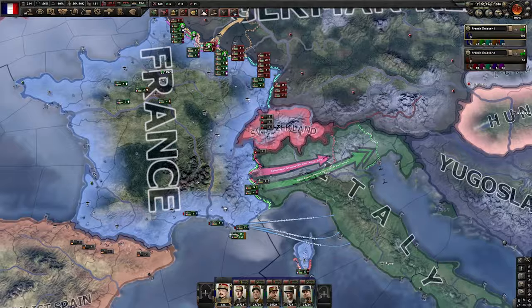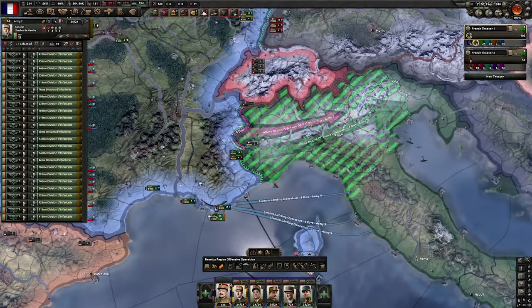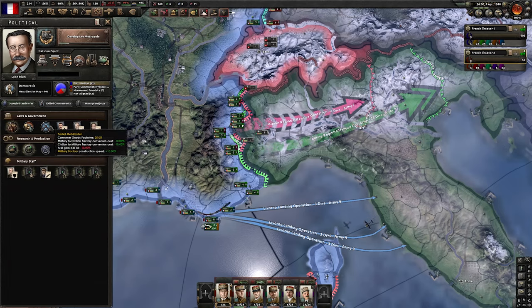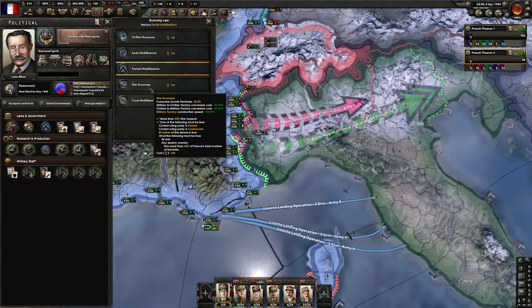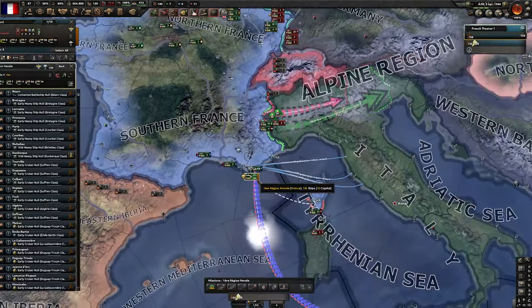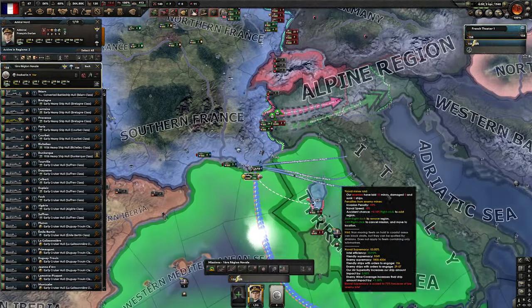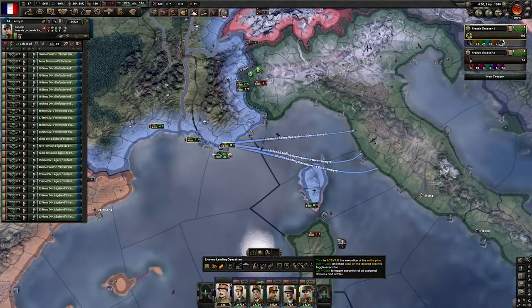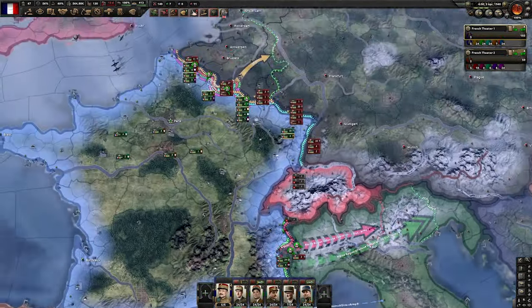We need to wait until Italy actually joins this war because they are not automatically in it. As we started the war against Germany we can also pick a war economy — we are going to do it. Italy joined — that's very nice. Let's see if we can get naval superiority right away. Looks like that's the case, and if so there is no reason not to start our naval invasion right away.